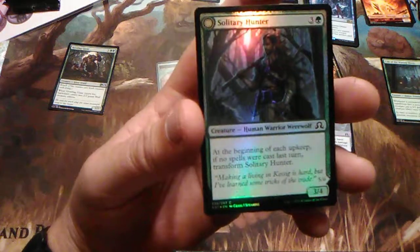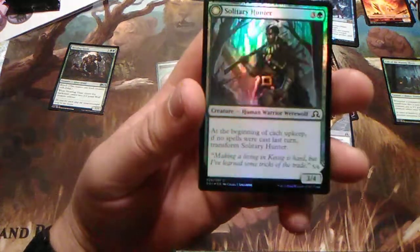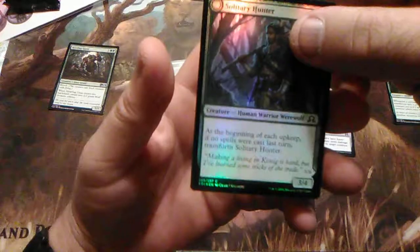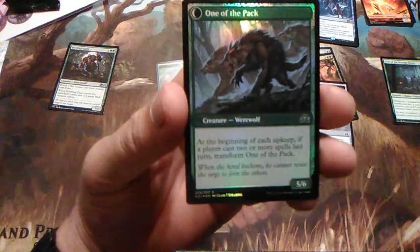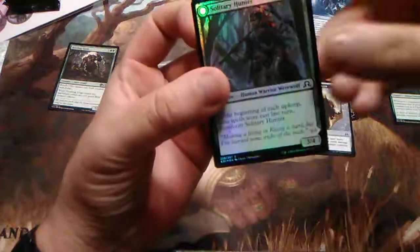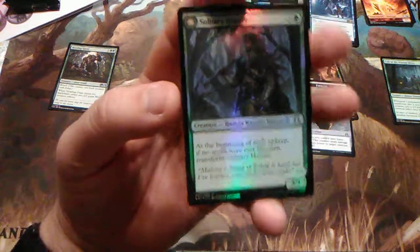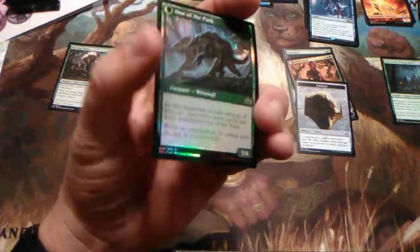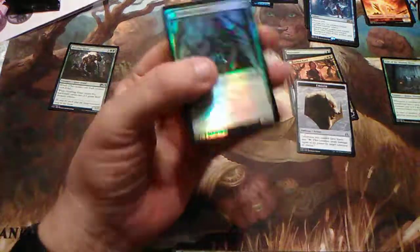Solitary Hunter — three and one green, he's a 3/4. At the beginning of each upkeep, if no spells were cast last turn, transform. I do have a couple of these in foil so I'm showing them off. One of the Pack — at the beginning of each upkeep, it doesn't have anything special, but it's a 5/6. Granted it's only a four cost and starts as a 3/4 with no special abilities — it's kind of a bear, but this bear gets bigger and harder to kill. So I do like it.